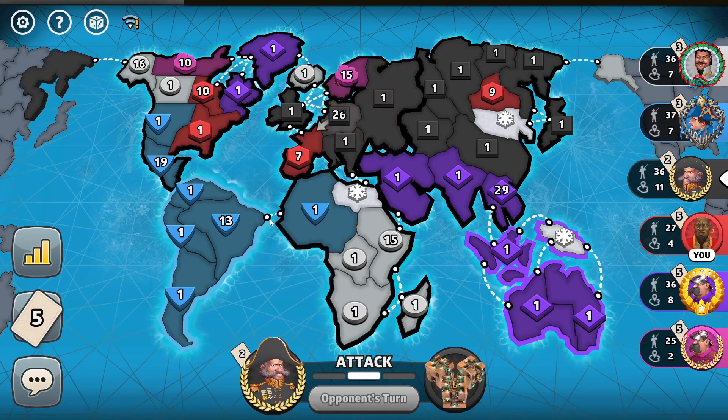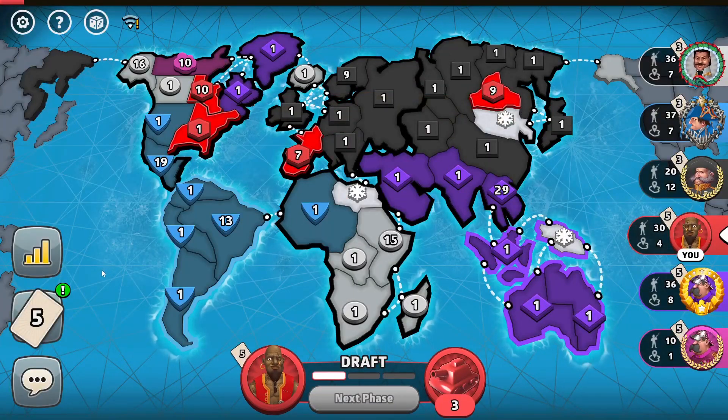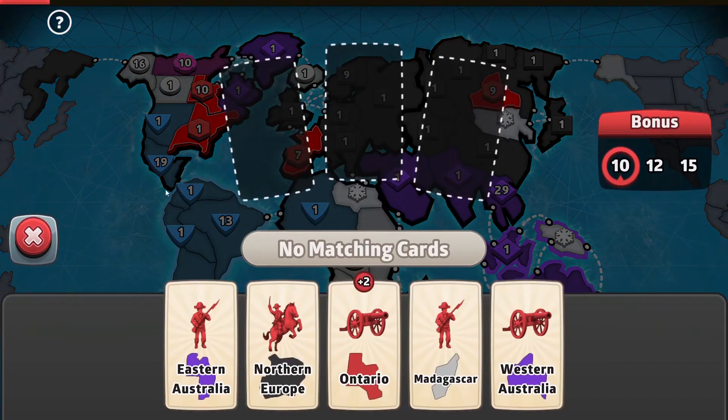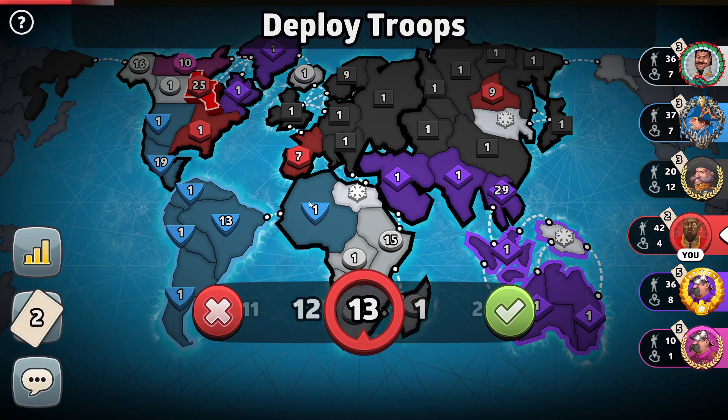What is the black player doing? Why is he killing pink? I don't think it was worth it for the cards, but it's an easy kill opportunity for me now. Well, thank you very much, black.